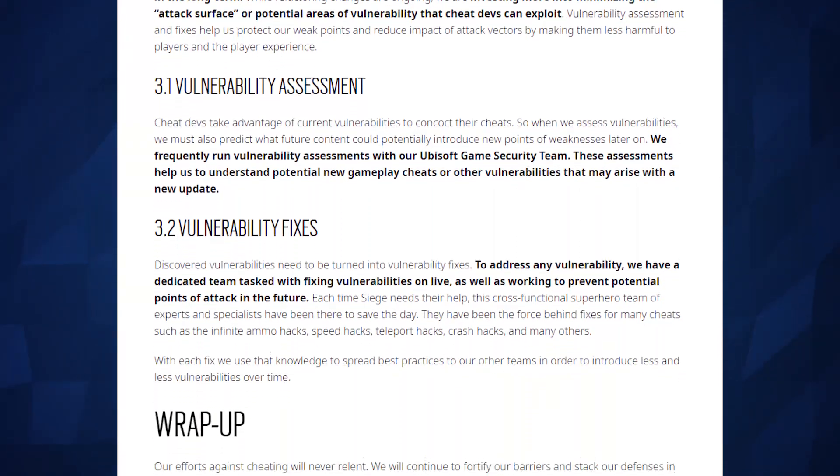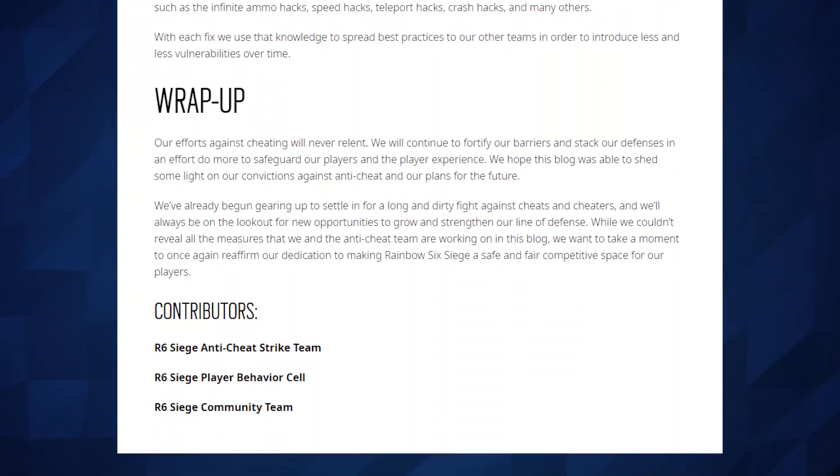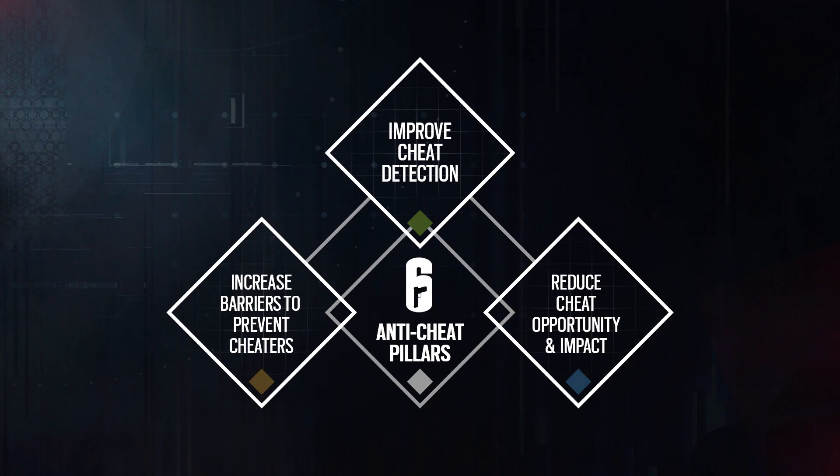Let's start with the approach the developers are taking to stopping cheating. They've got three main pillars. The first is to improve cheat detection — that would be stuff like BattleEye, but also through the reporting system or even looking at gameplay clips. The second pillar is increased barriers to prevent cheaters, such as a certain level requirement to play ranked or having two-factor authentication on your account.